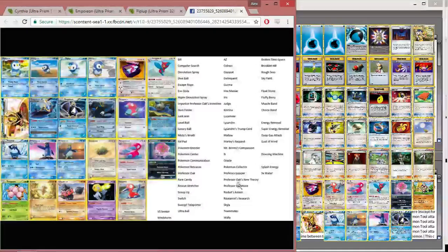The Delinquent combo was the big one, because you could Delinquent someone and then use Supreme Command to discard the remaining cards in their hand, so they just didn't have any cards left — they were only in top-deck mode. So that was the old list.